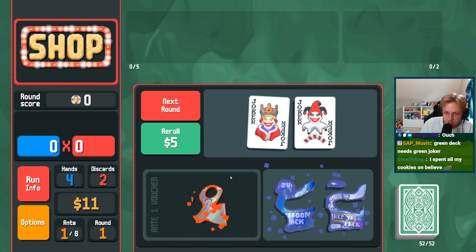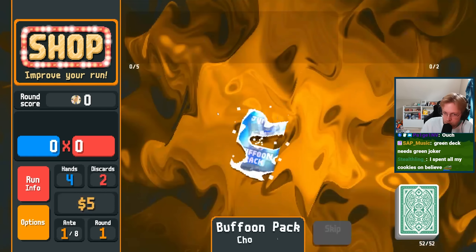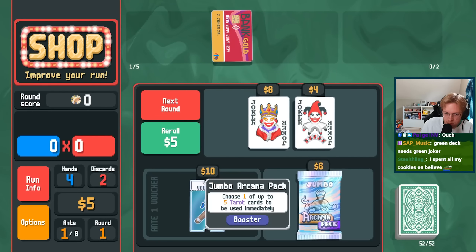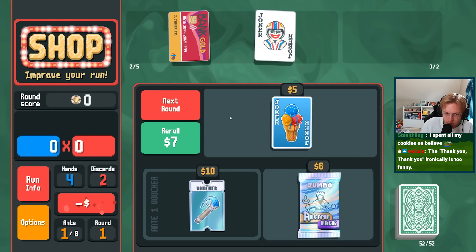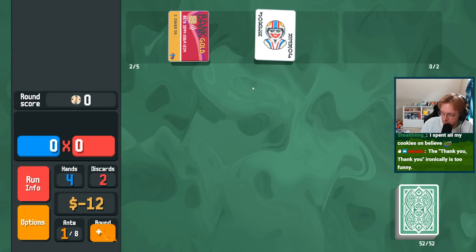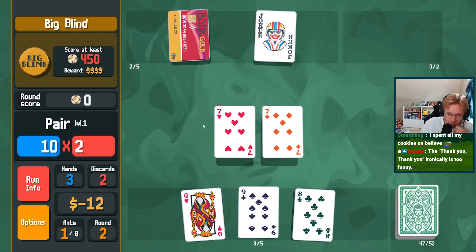You have to maximize how much money you can make, and in this run we managed to get an early Credit Card as well as Stuntman, which will allow us to buy whatever we want as well as getting a really strong score with just about any hand we play. Stuntman is probably one of my favorite Jokers when going for Gold Stake runs, as 300 extra chips can add an insane amount of value to your score, and when paired with a Molt Joker like Banana, you can get around 5,000 points no matter what hand you decide to play.